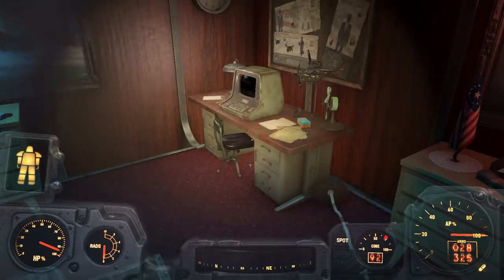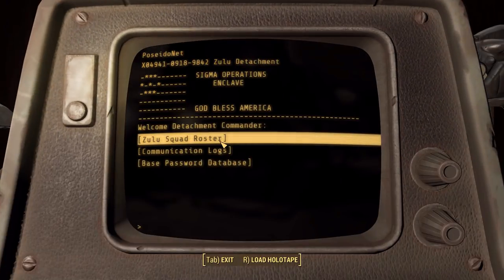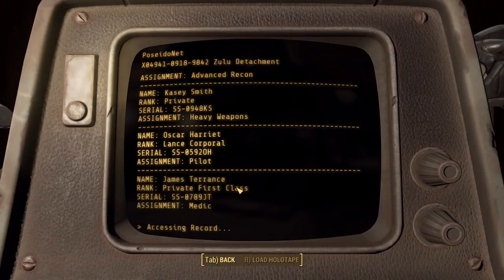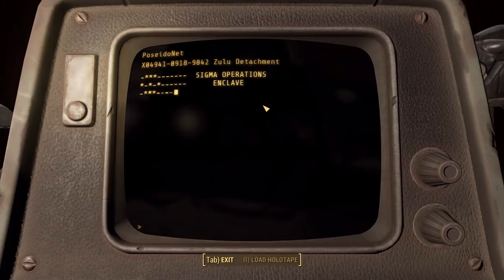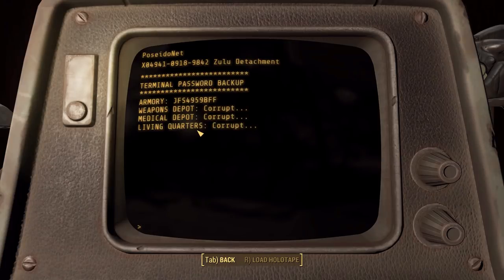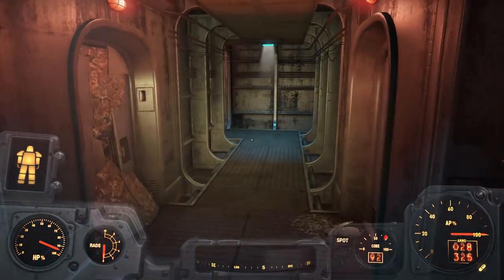Nice little models. Not seeing it. Maybe the commander's terminal - maybe it has a door unlock thing. Zulu squad roster, roster access - so just all the people. And communication logs - I need 9A clearance. Army Depot password - we needed a password for that. We didn't need a key, we needed a passcode.